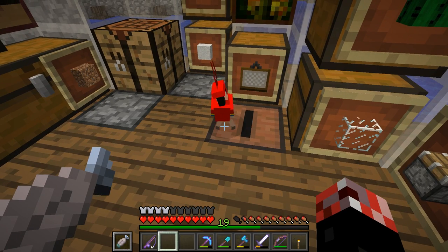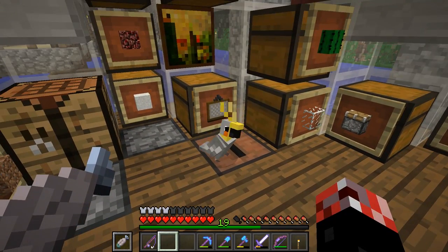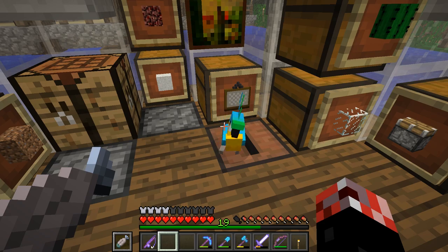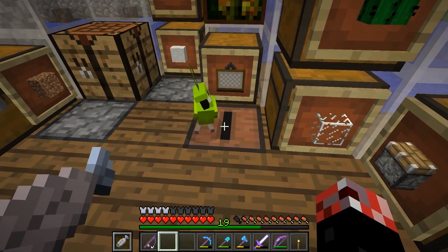Hello everyone, my name is Python and welcome back to another episode of my Minecraft Survival Series. We are starting off with this epic dancing parrot. In the last episode at the end, we grabbed this little guy and we discovered this awesome Easter egg, which is freaking sweet.